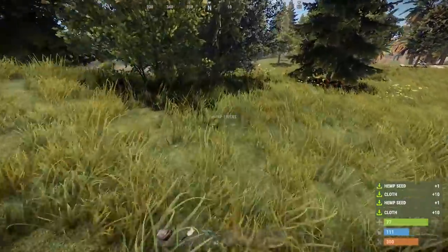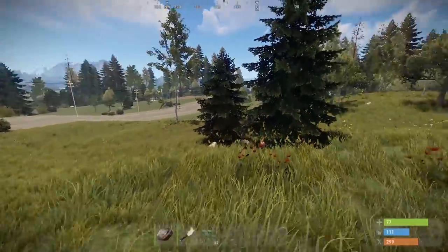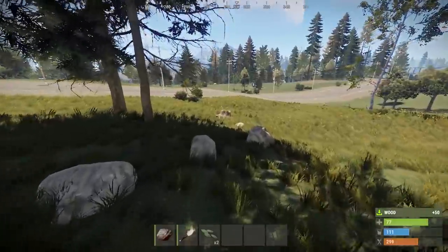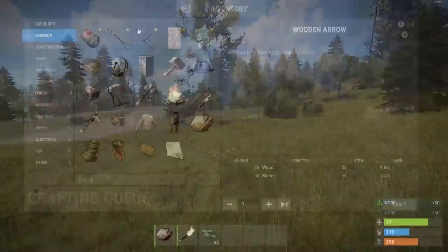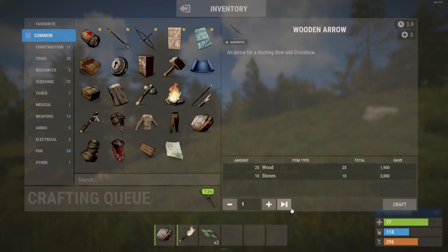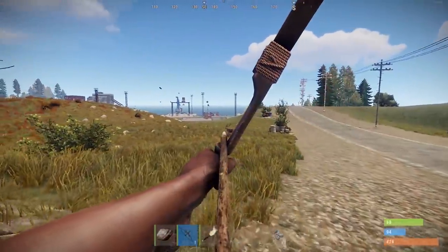Next, you're going to need a weapon. Early game, cloth is totally pivotal. You can use it to make bandages to replenish your health, craft a sleeping bag to respawn at when you die, but most importantly, to craft yourself a rudimentary bow. Grab some wood and some stone for some arrows, and now you can protect yourself as you make your way to your desired base location. I don't like to farm too many resources until I'm closer to my desired base location. However, always look out for cloth and animals on your way.